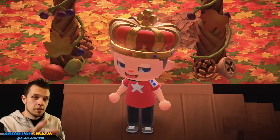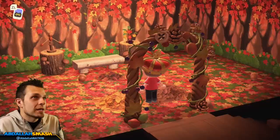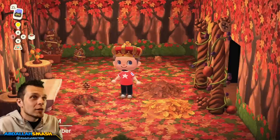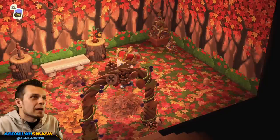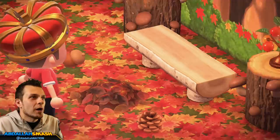Alright, here we are — the big reveal of all of the items within the house. Feel free to use these design ideas whenever you come across them. The biggest thing that stands out right away is the flooring and wallpaper — this is the autumn flooring and autumn wallpaper, which will be available in October but we went ahead and got them anyway. The leaf piles are absolutely animated, which looks great. Here's the big archway, which looks really really fun as we've seen on the outside.